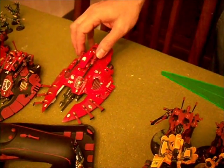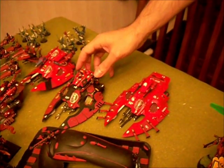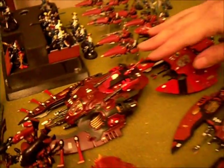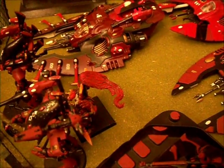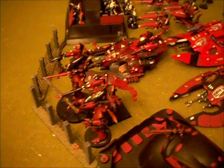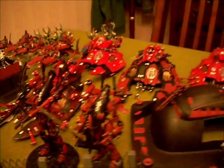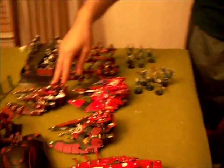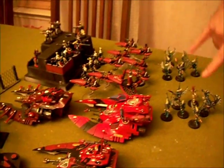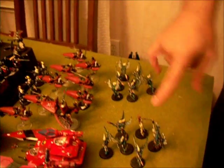There's a Wave Serpent with Bright Lances and Serpent Shield, another Wave Serpent with Scatter Lasers, and a Wave Serpent with Bright Lances. The Avatar has a couple Exarch powers - Fast Shot and Crush - and I took Monster Hunter, though it won't help much since there are no monstrous creatures. Two Wraithknights with two Bright Lances each on each shoulder. And that's a Fire Prism, not a Wave Serpent.